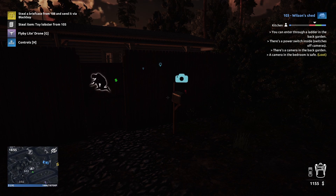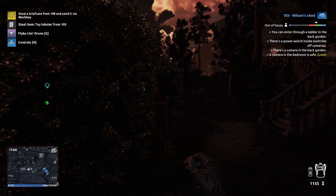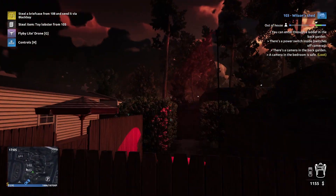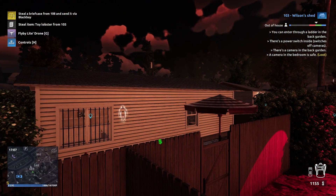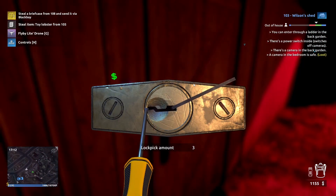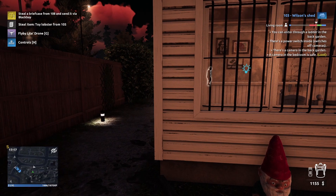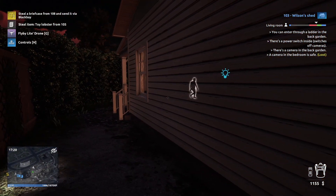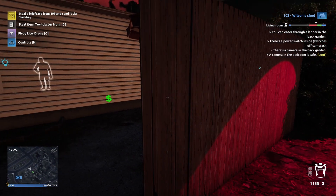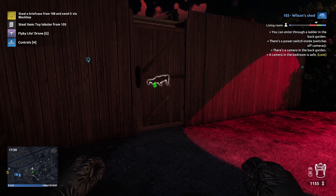Now that we have lockpicking, we can just go in here. Let's go around the back again and get the safe open - we can finally see what he has in the safe, because he's about to leave. Yeah, he's about to leave, so we can go ahead and open up here.